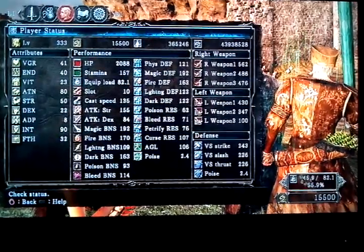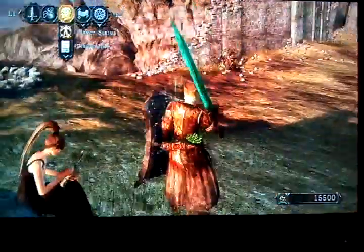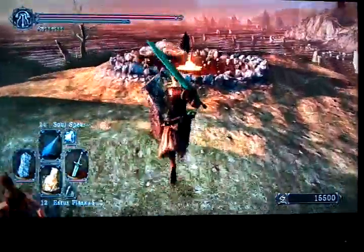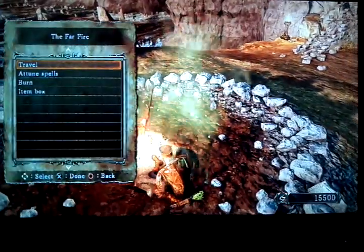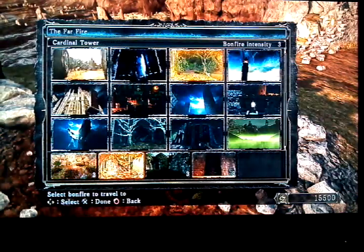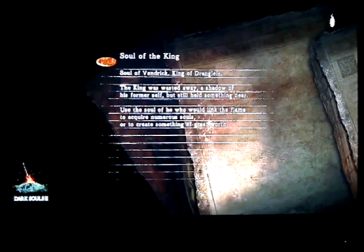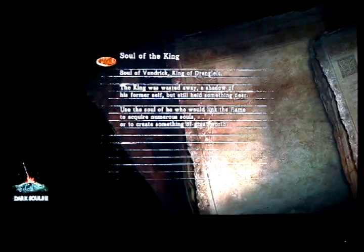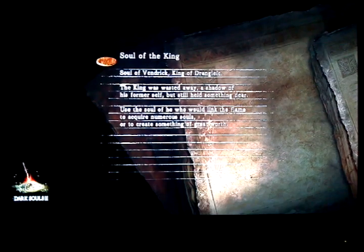This is a quick video to show you where all three Heide Knights are, so I don't forget to kill them before I beat the game. Starting from Majula, the first Heide Knight you'll be able to get to is most likely in Forest of the Fallen Giants, unless you went through Heide's Tower — in that case, you wind up in Lost Bastille and run into the first knight there. Either way, this is going to go in the order that most people will probably play.